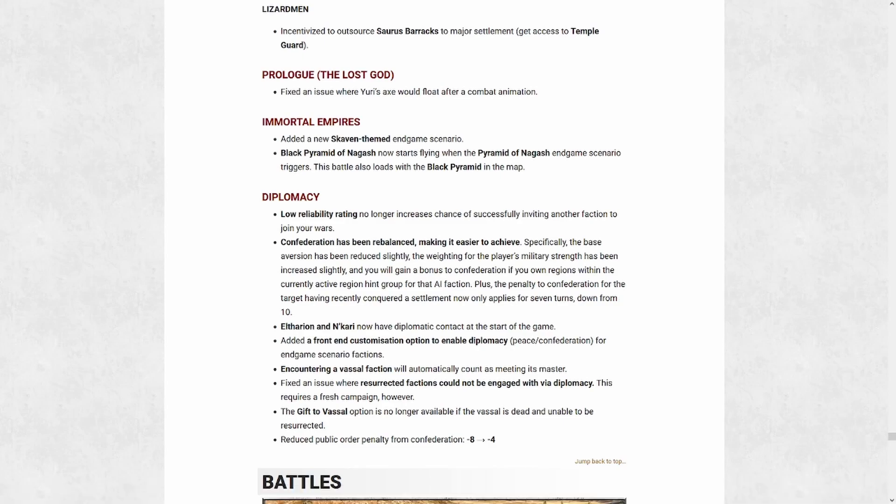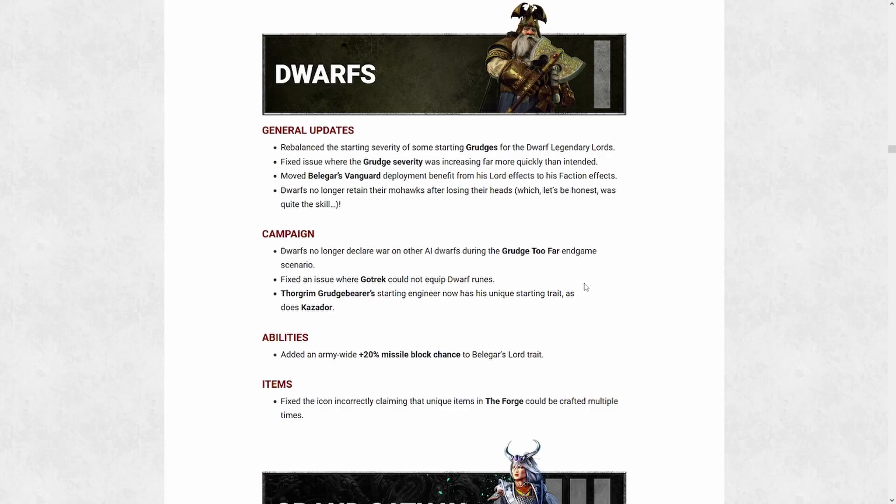With that being said, it's time to move on to the race-specific highlights. First up is my current mainstay race, the dwarfs — my original favorite from the first game. Their change list is pretty short but very important. They've finally gone and fixed the severity scaling of grudges. I've made a video about this specifically — it wasn't really holding me back too heavily in my campaigns, but it was something that wasn't working correctly and I'm really happy to have seen it changed.